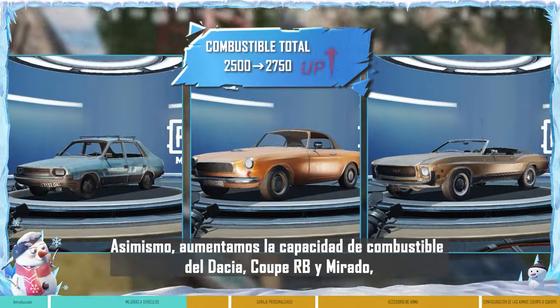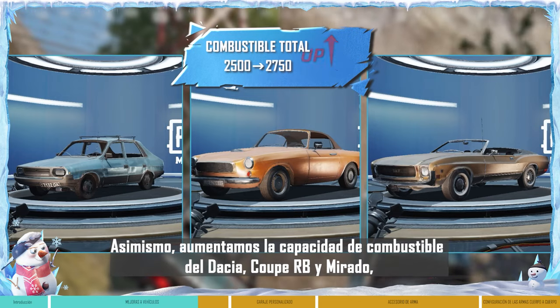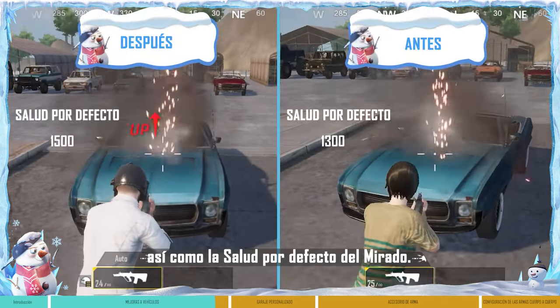We've also increased the Dacia, Coop RB, and Murado's total fuel capacity, as well as the Murado's default health.